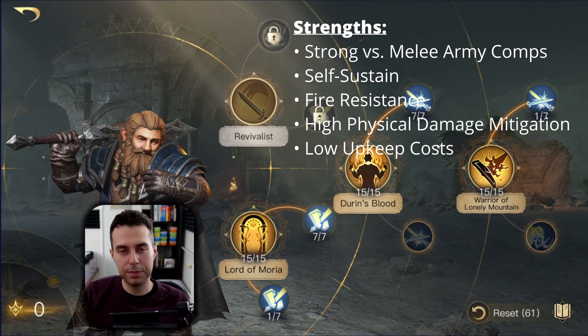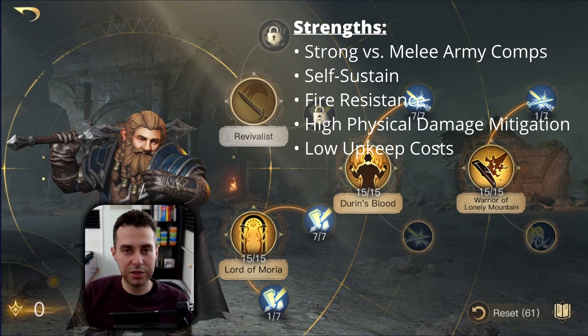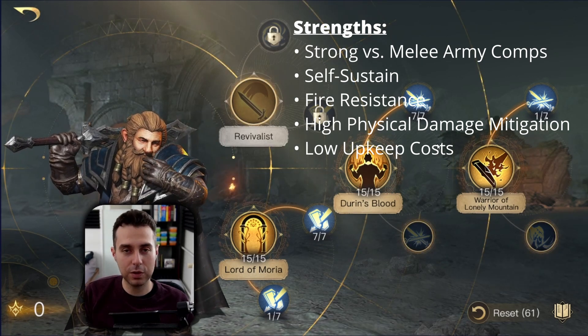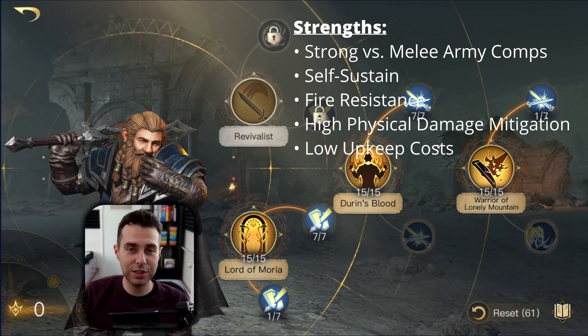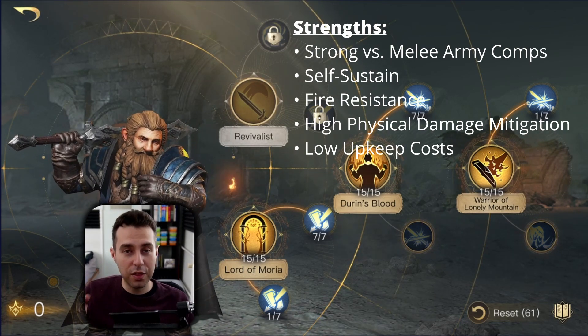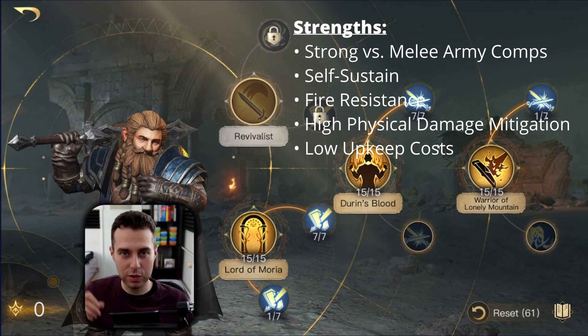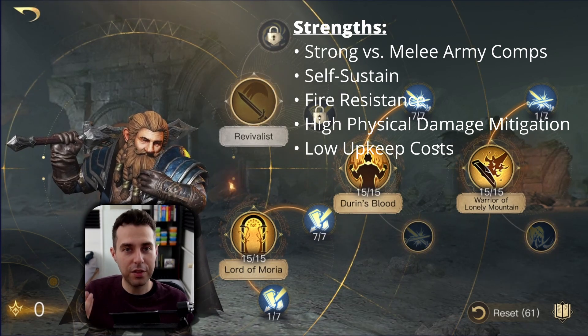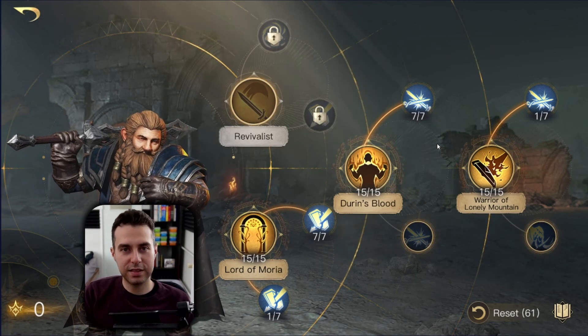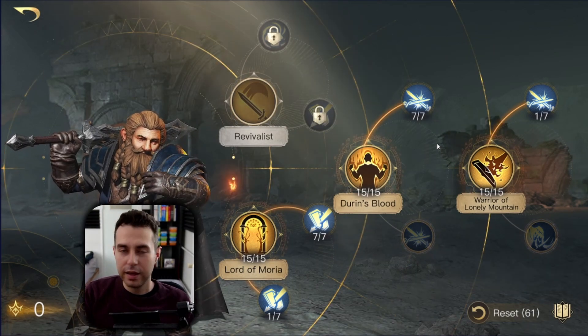Last but not least, Balin has low upkeep costs. This is because his Retaliate build works with only one unit in his army — that could be Guardians, Iron Warriors, or if you are rich, Depth Defenders. In the case of Guardians, those units are very easy to conscript, which is why I'm telling you this is kind of economy-friendly.